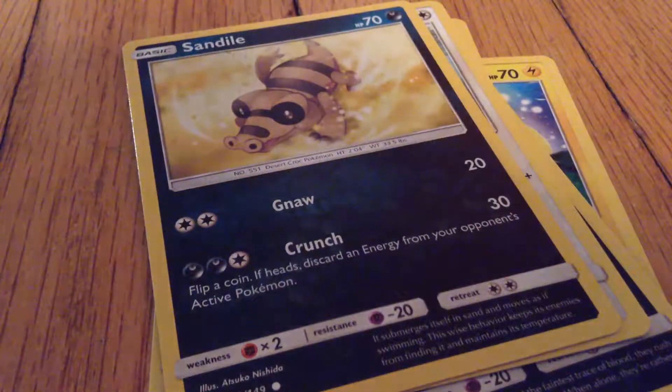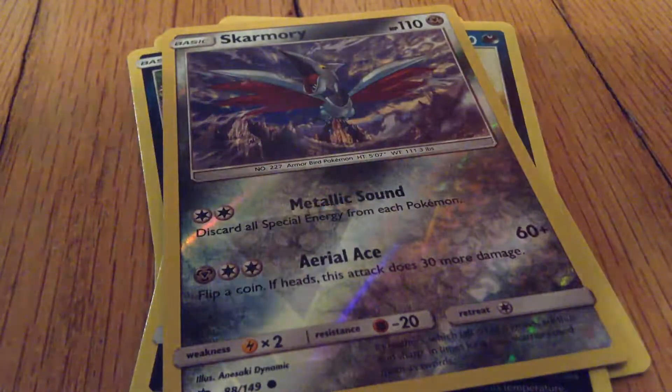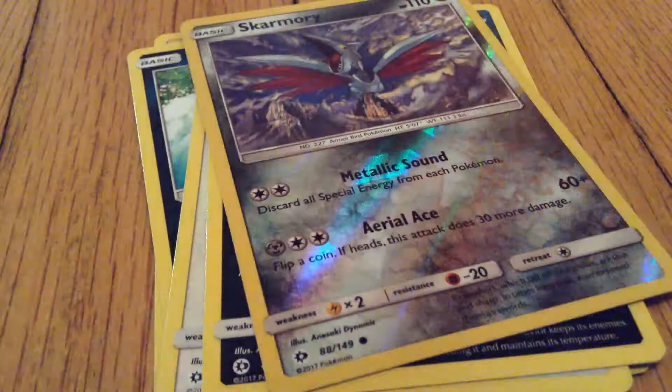A Sandile. A Shiny Reverse — it's a common though. And I got a Krokorok holo card. That was a pretty good pack.